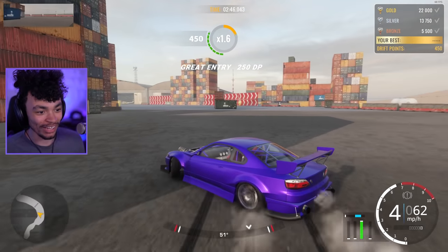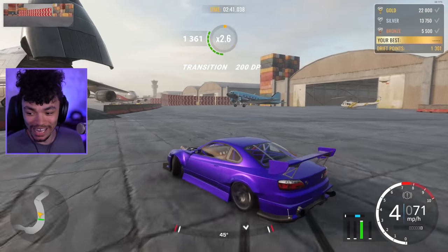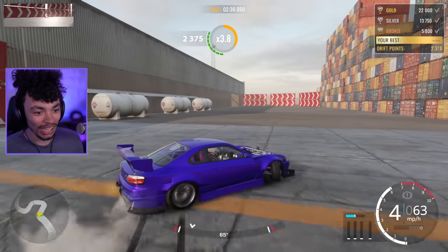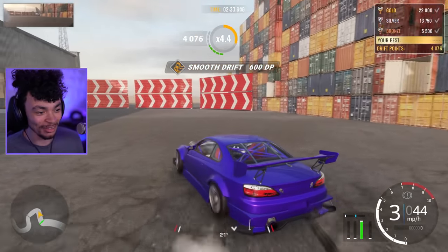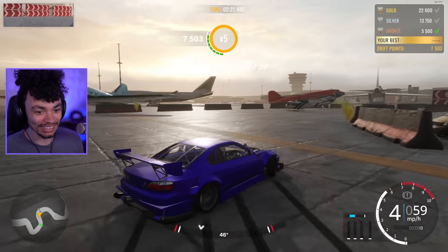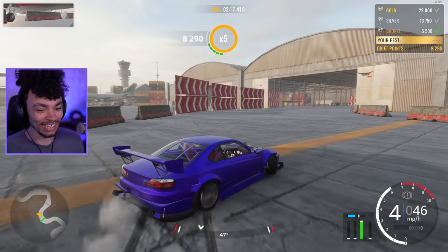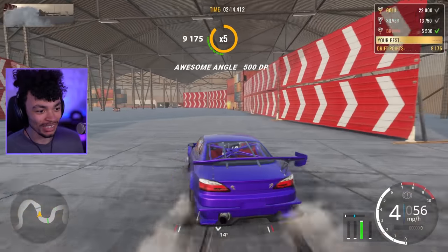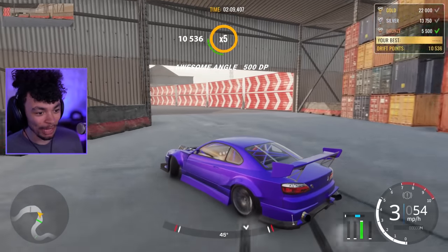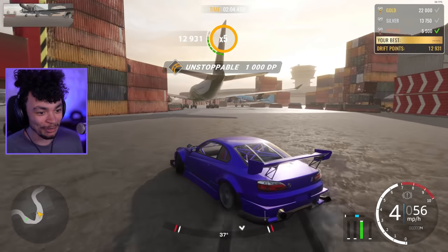I can get so much more angle with the Silvia. I think maybe it's the grip setup I put at the front of the Eclipse. I just love that I can experiment and tune and do so much on this game. Look at the angle I can get with this car compared — it's literally mental. We've already got bronze. So much angle from this machine. Is the grip at the front what I've messed up? There's so many things to play with — I'm sure I can make it as good with a little bit more time.